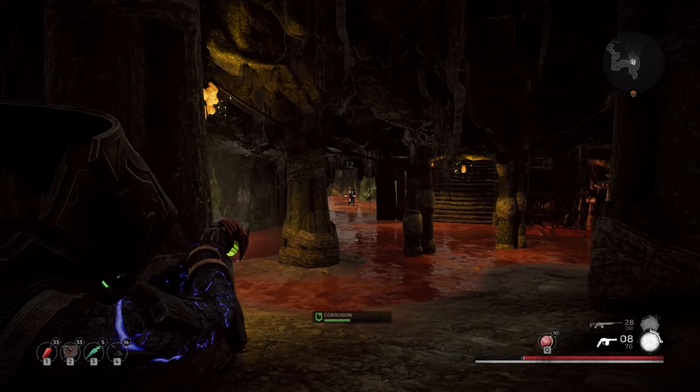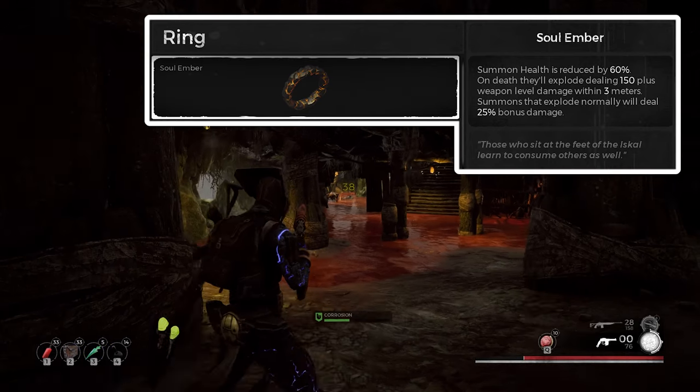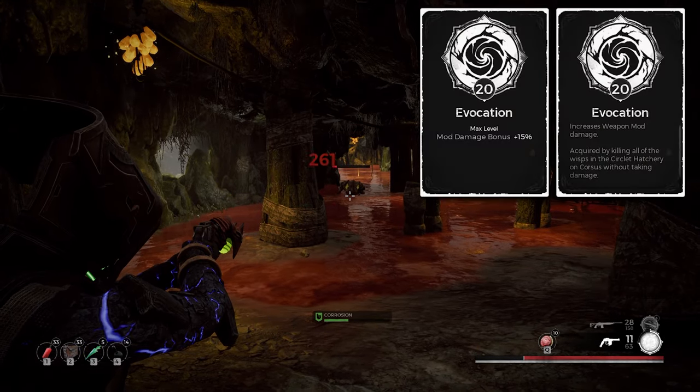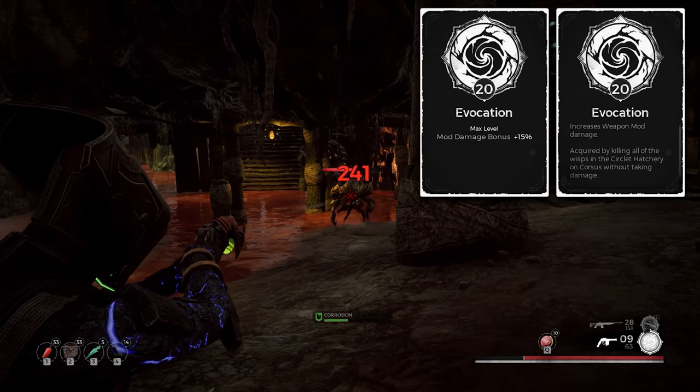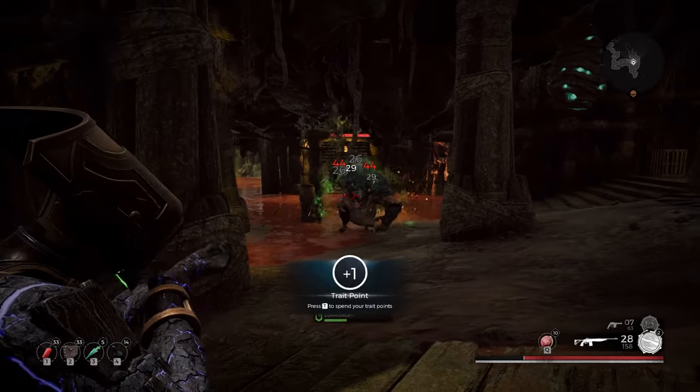Well, there are two things that you can get from these. One of them is the Soul Ember Ring, and the other is the Evocation Trait. You can do both at the same time if you are quick.